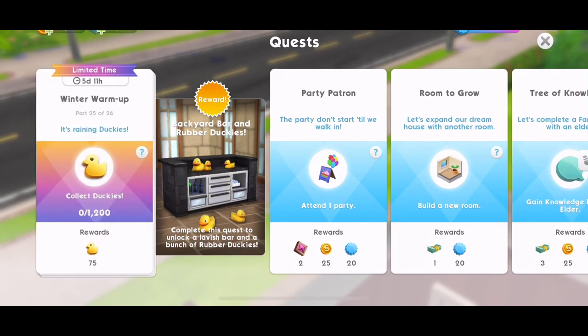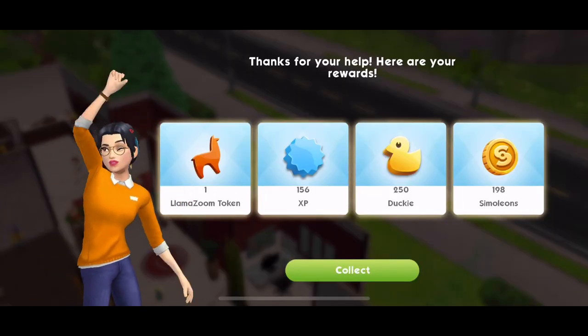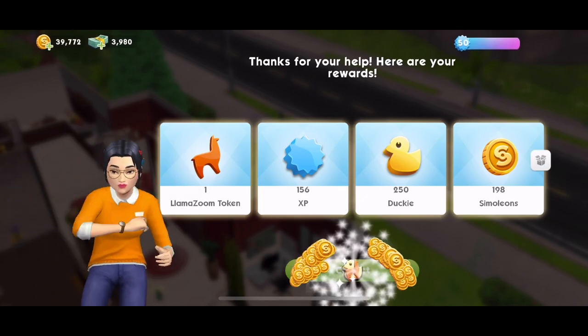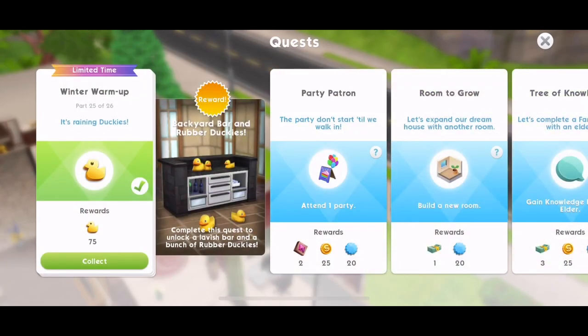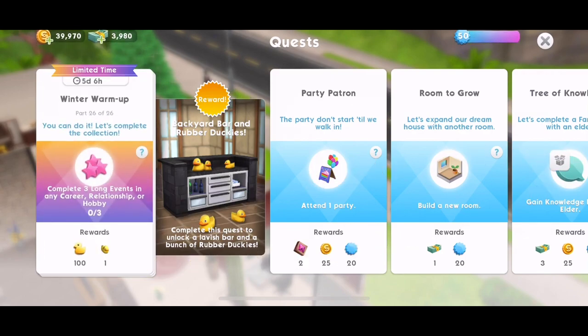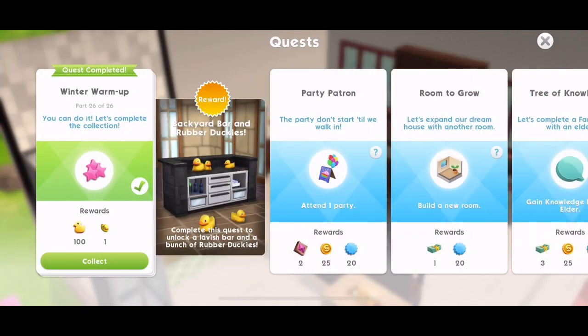Part 25: We're almost there — it's raining duckies. Collect 1,200 duckies. We've just completed our Llama Zooms, which gave us 250 duckies and completed that quest part. Part 25, done — we got 75 duckies for that. Part 26 of 26: You can do it. Complete three long events in any career, relationship, or hobby. Let's get those started — and that is complete. 26 of 26, done.